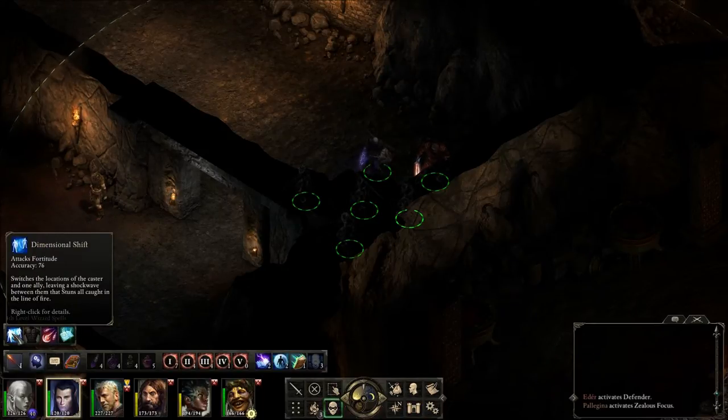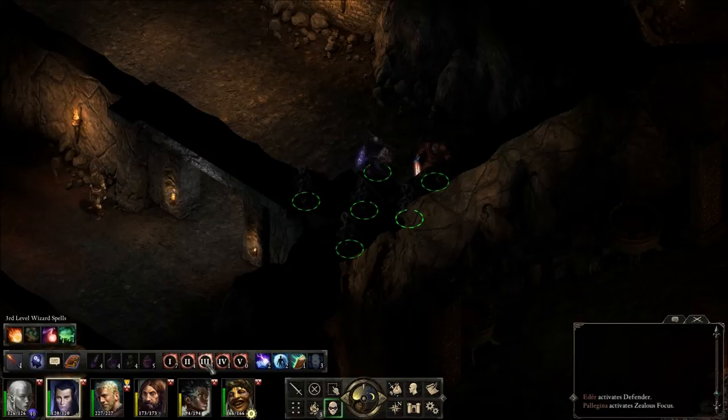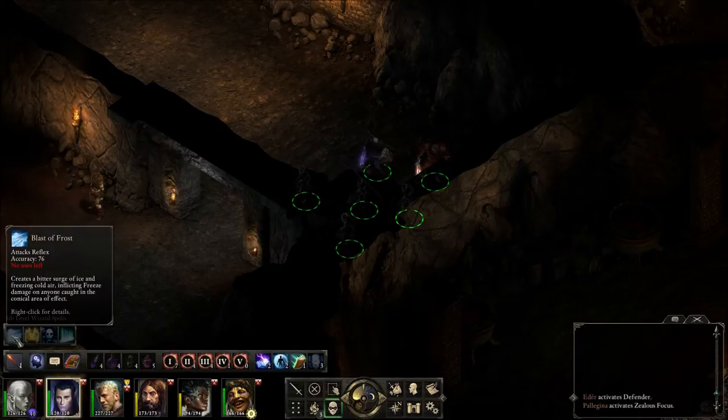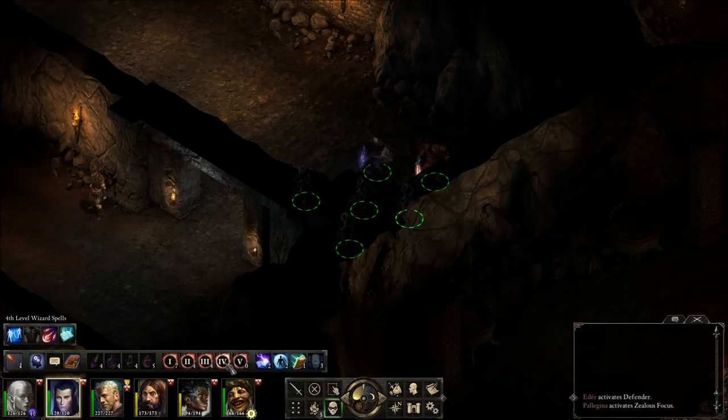Dimensional Shift switches the locations of the caster and one ally, leaving a shockwave between them that stuns all caught in the line of fire - stunned for six and a half seconds versus fortitude, but no damage unfortunately. Wall of Force I think we already had. Blast of Frost we also already had - no uses left. So that's the spell overview.